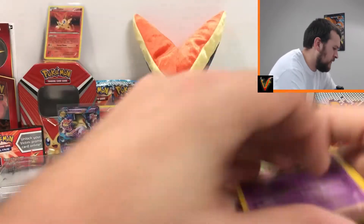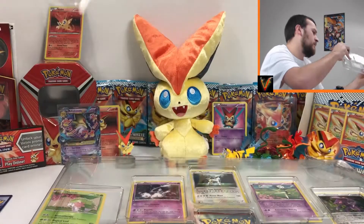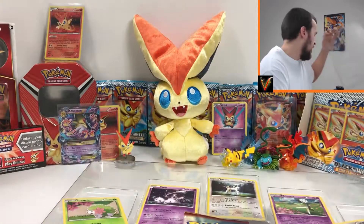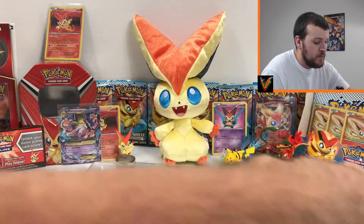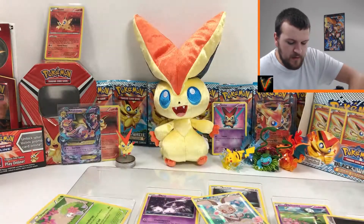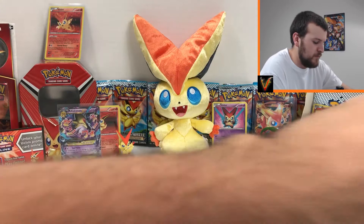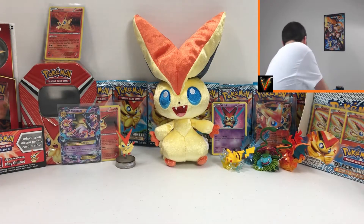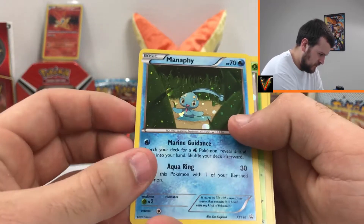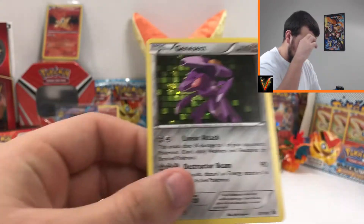Okay, so this one comes with six promos. I thought it did — you can't quite see the Manaphy promo, but it actually does come with a Manaphy. I was going to be a little disappointed if we didn't get Manaphy. So I'll show you guys the cards here first: you get a holo Arceus, you get the Manaphy, which is an awesome card, a Shaymin, a Mew which is a beautiful card as well, Meloetta, and Genesect.